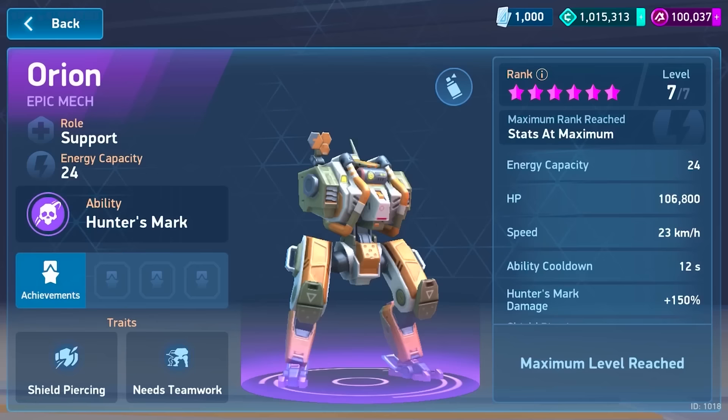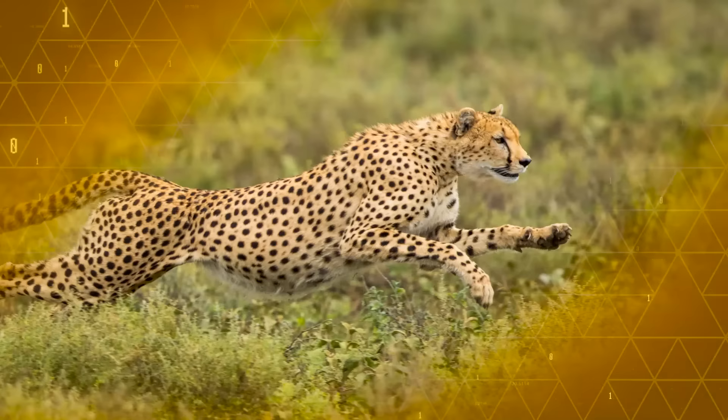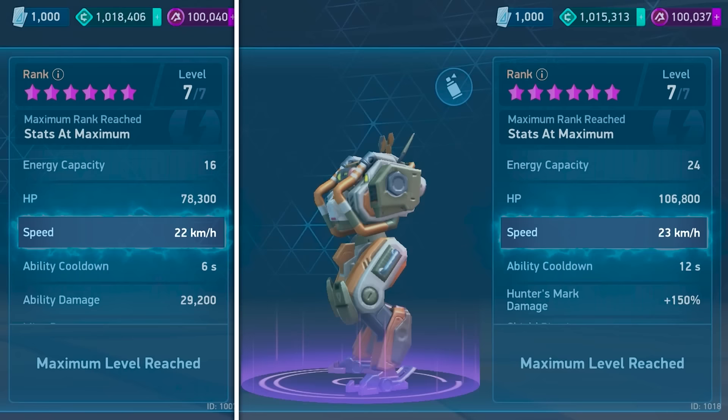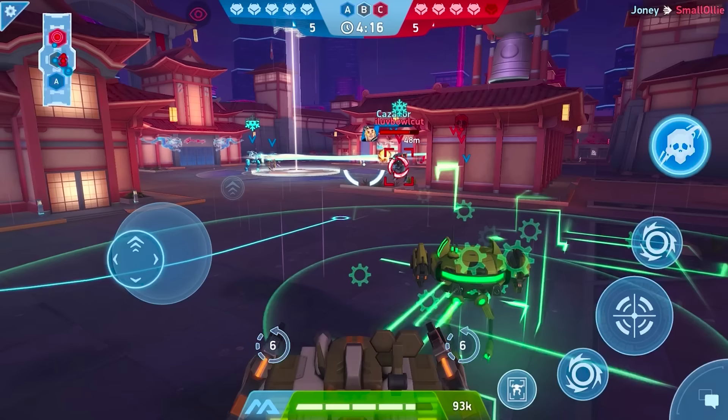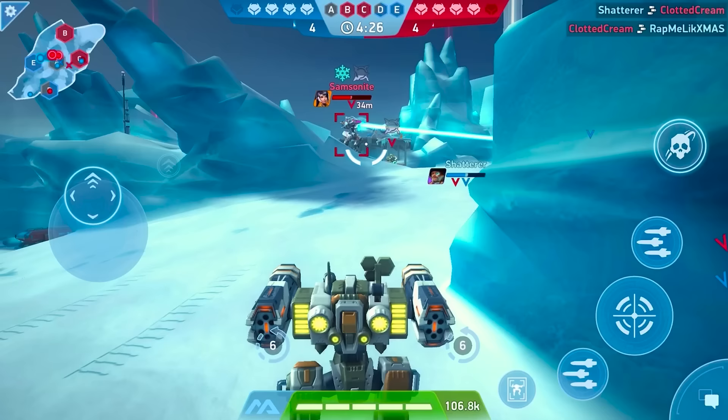It'll be my pleasure. Let's start at the beginning. Orion is an epic support mech, but don't let the role fool you. With decent HP, medium energy capacity, and the speed of a cheetah — not the kitty cat cheetah, the mech one. In fact, Orion is a little bit faster. With those stats in mind and some battlefield cunning, Orion can go toe-to-toe with attackers. You'll have plenty of energy to mount weapons that give most enemies pause, and with that speed, you'll have enough mobility to slip right out of unfavorable fights.